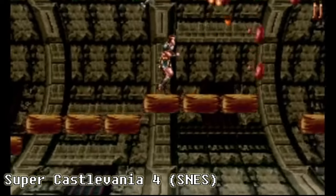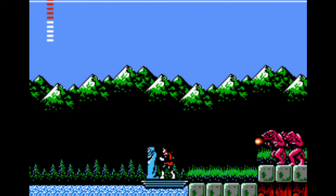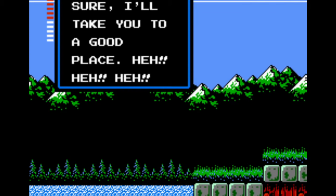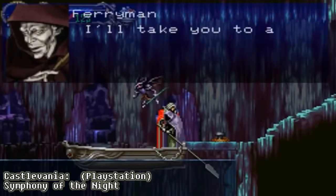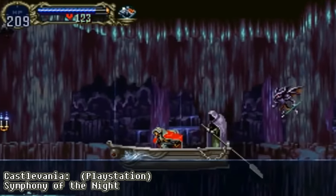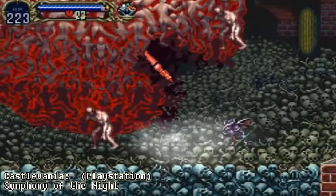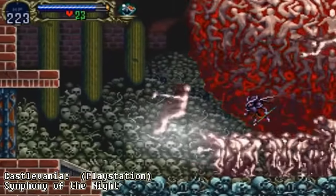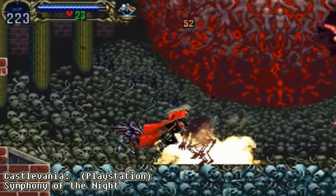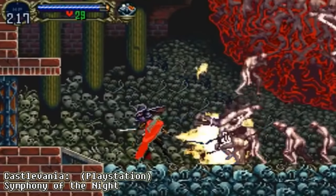While ultimately Konami would return to the linear structure of the first game for the next several entries in the series, many ideas first seen in Castlevania II would heavily influence 1997's Castlevania Symphony of the Night — not only one of the top 10 best games on the original PlayStation, but proof that 2D games were still valid when most franchises were transitioning to 3D. Assistant Director Koji Igarashi said the critical reaction to Simon's Quest is what allowed them to pitch Symphony of the Night to Konami. Simply put, if it wasn't for Castlevania II, Symphony of the Night would not exist.